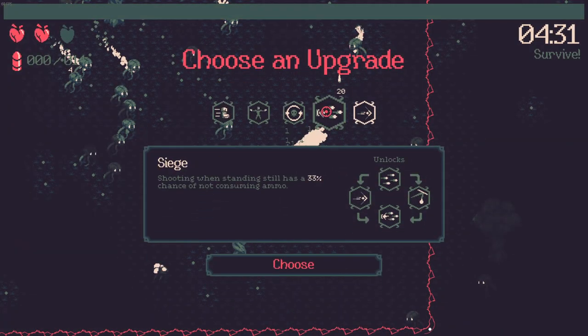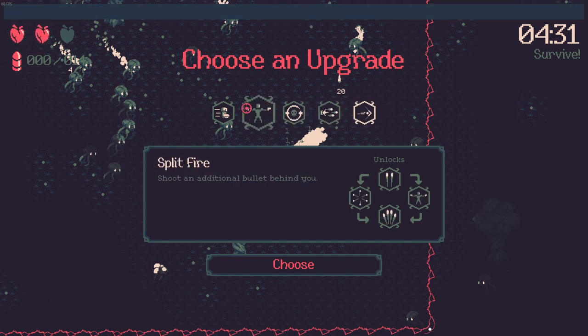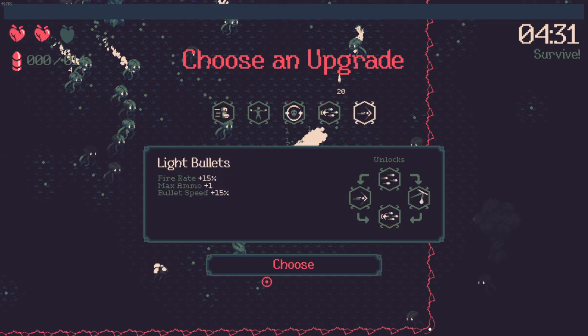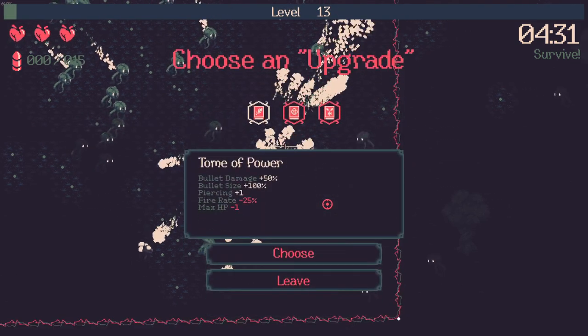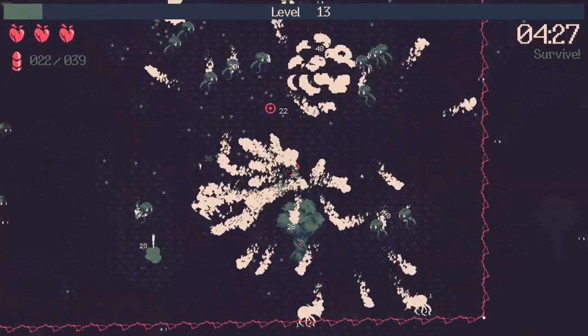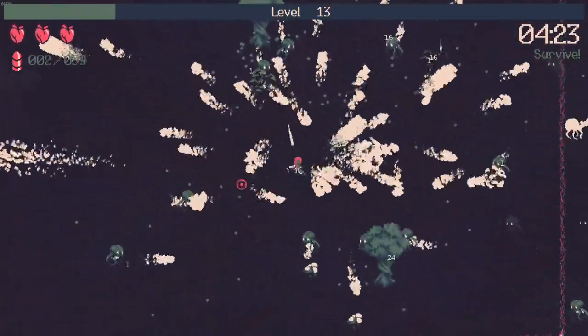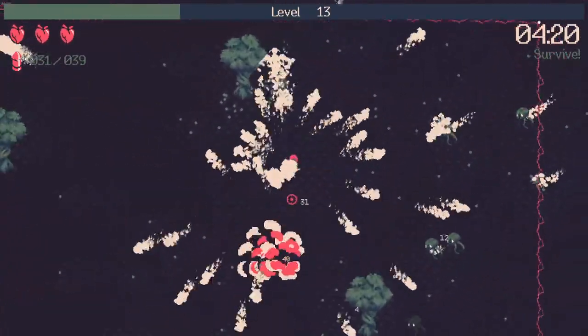Shooting when standing still - nope. Fire rate, ammo, bullet speed - yes please. Fire ammo bullet speed. Tome of rage - not tome of power, not summoning - tome of rage, which triples your base max ammo. Fire rate and spread bullet damage is lower but that's fine. We can just kind of - did we ever stop shooting? We never stopped shooting.